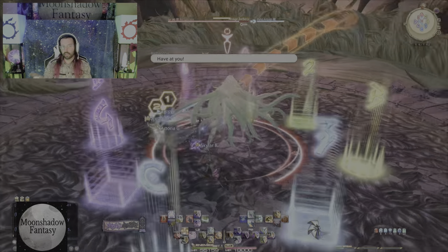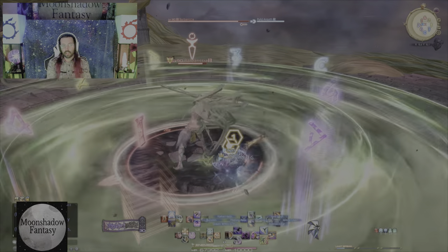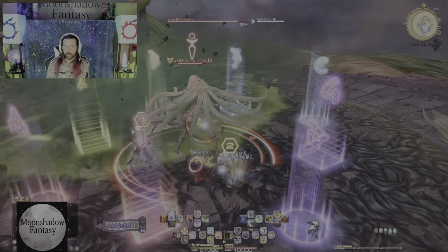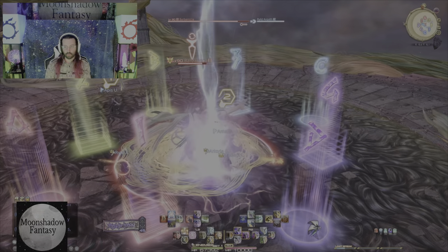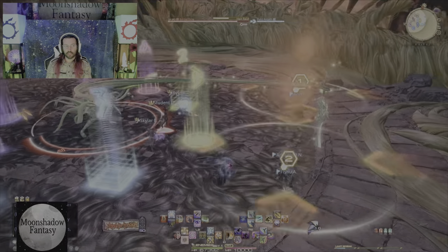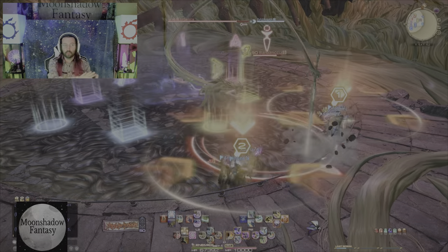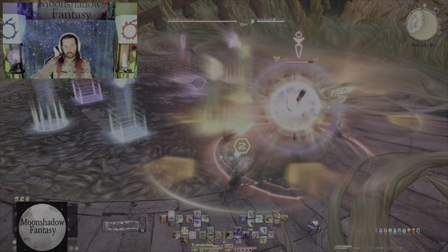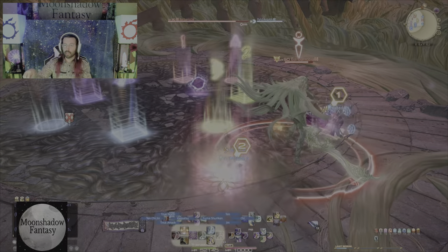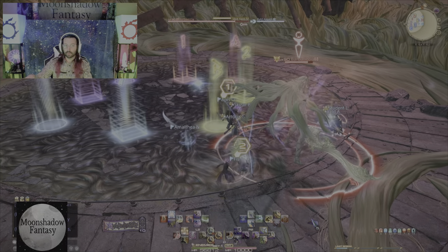Monitor the red arrow, move away from it. She had her sword pointing down, so she does a donut — as long as we're on the inside and away from that red arrow, we're good. Then she's going to lean forward, which means she's going to dash towards her sword — so do we. We go towards the sword. If we have stack markers, we stay stacked and deal with the soak.